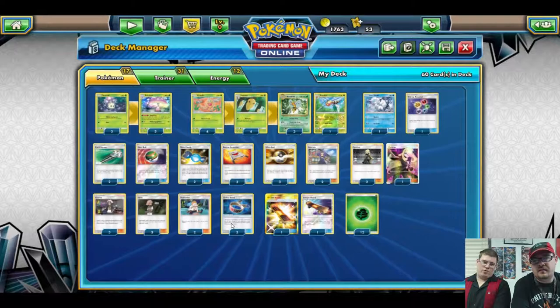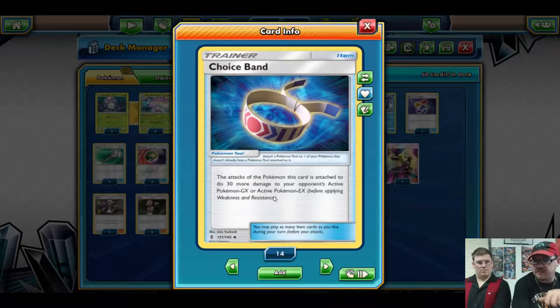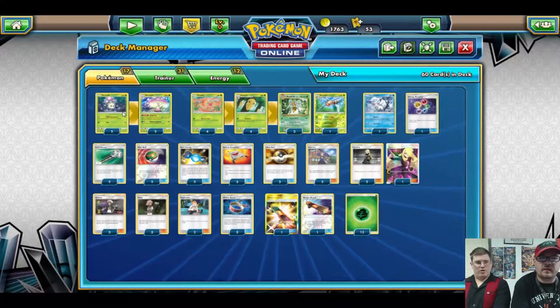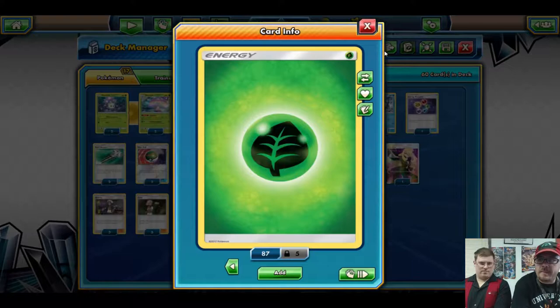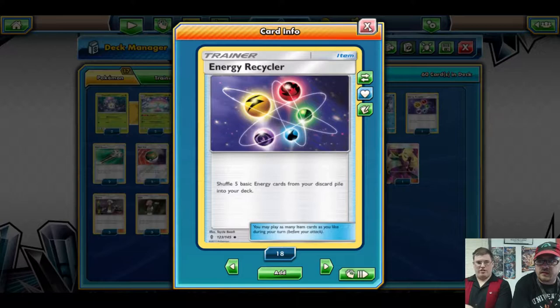Guzma lets you pick a target - if they've got a Lele on the bench you actually want to hit for 190, drag it active and knock it out. You get the plus 30 bonus only if they're active, which is why you use Guzma to bring up a specific target like a Regigigas. The deck runs a 4-4-4 Beedrill line, one alternate Beedrill, one Vulpix, and 12 Grass energy.